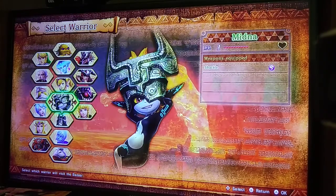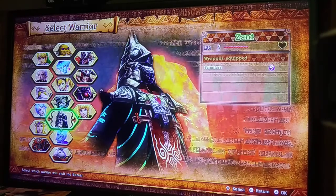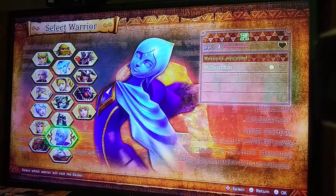I hate Imp Midna — this is her Imp form here — and as far as I know, her weapon isn't great. If I'm correct, Xant isn't very good either. A lot of people are really hard on Fai. She's not terrible, but she's not great either.